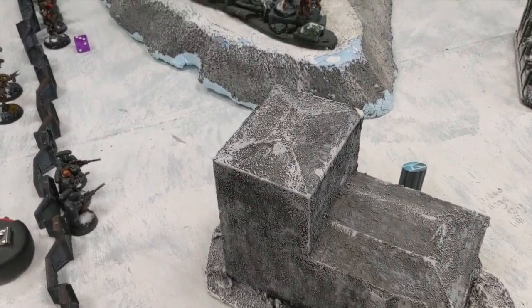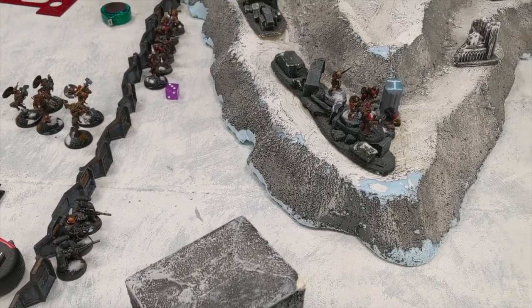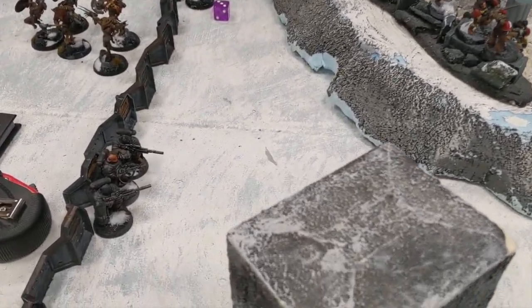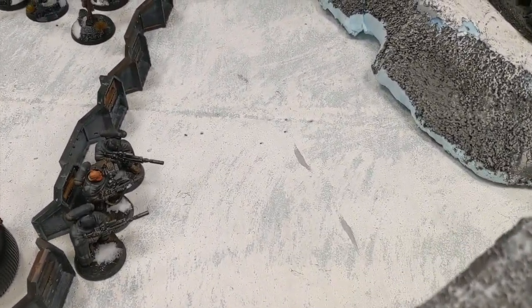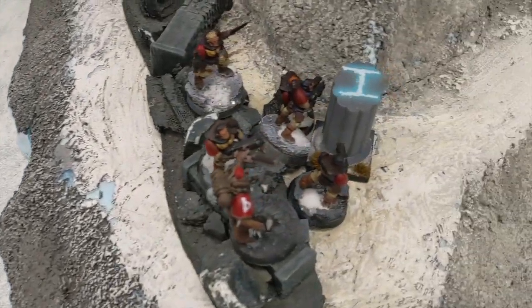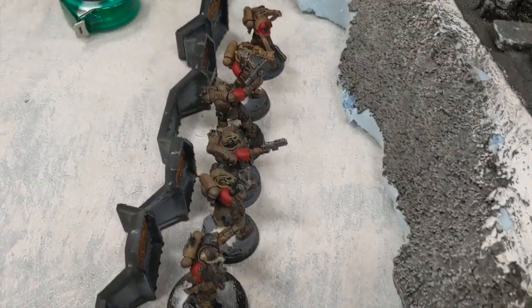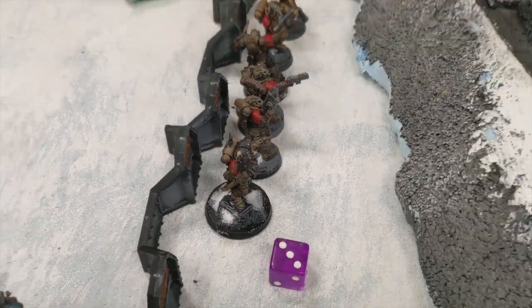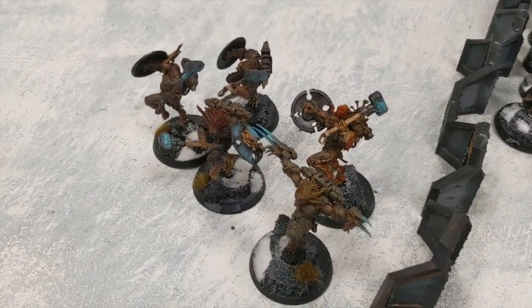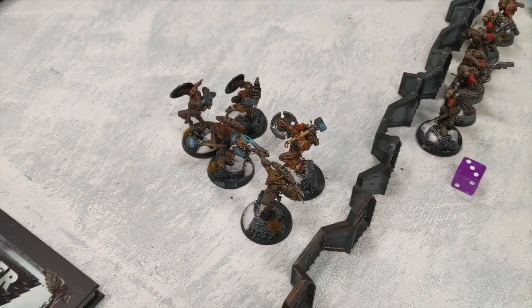For the first escalation match of our league, it's a civil war for Fenris. John's Space Wolves have three eliminators up on the hill, scouts down here, Reavers with a Phobos captain, and on the hunt he has five Wolfen — this could be incredibly dangerous.